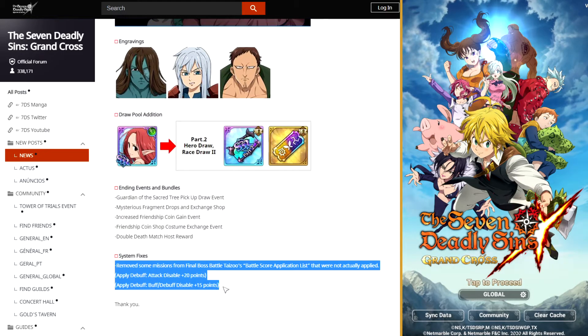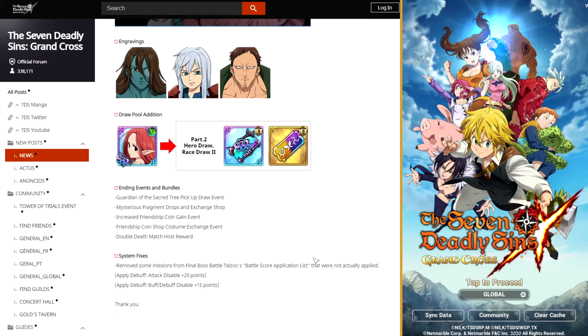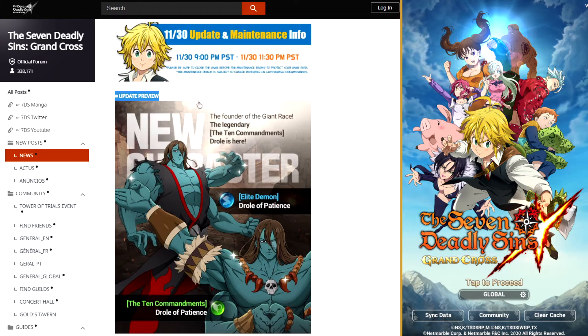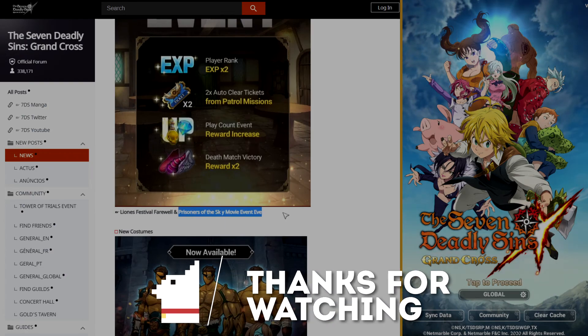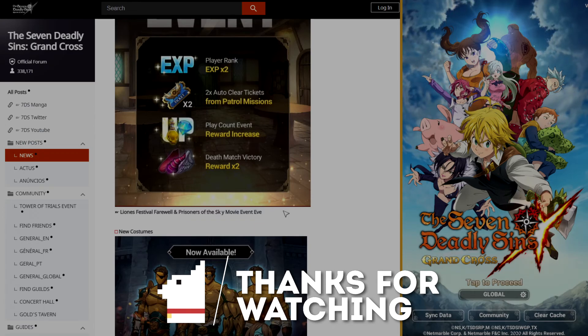A whole bunch of stuff is ending and they're fixing a couple of things: removing some missions from the final boss Taizu's battle score application list that were not actually applied — attack disable and buff/debuff disable. Kind of a small patch note overall, but at least we know the new banner is either skip-worthy or, if you really want Droll, you can go for that. The other biggest thing is maybe this PVE event, and the fact that Prisoners of the Sky is probably going to be next week, so their banner will probably be out with Bellion and Elat as the boosted units.